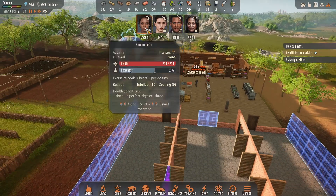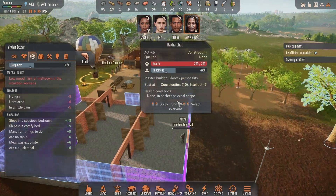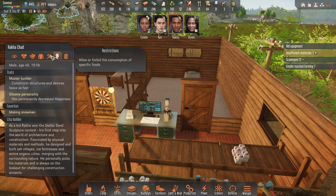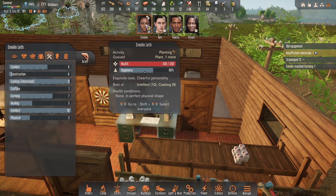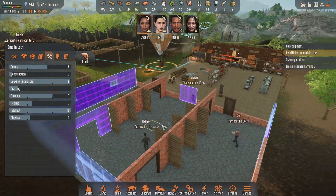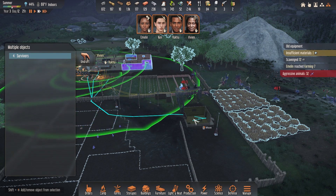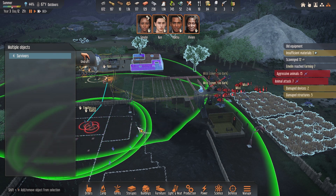Emelyn's out there planting stuff which is awesome. Nobody's studying or doing research - who's my research guy? He's good at research but it doesn't matter if he researches. I gave her the 10 intellect - she could do research too but I need her doing other things. We're gonna have to keep research on the back burner a little longer. Shit just got real - a bunch of animals spawned in and are attacking. Maybe I just let my turrets take care of it.